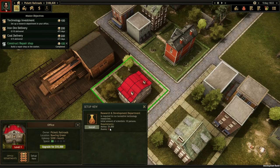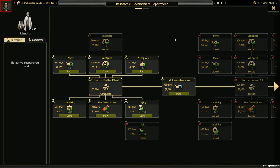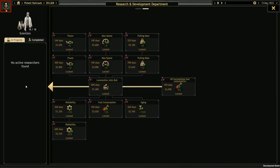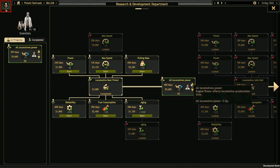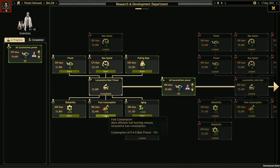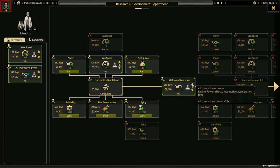Let's take a look at our office. Here we can upgrade to add a research and development department. In the research tree, we can allocate our scientists to work on a variety of projects — from our trains' speed, power, and strength, to their lifespan, efficiency, and reliability, as well as entirely new models of locomotive to buy. The more scientists we allocate to a project, the faster it'll go, and we'll open up new projects the further we get into the game.